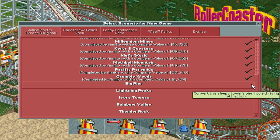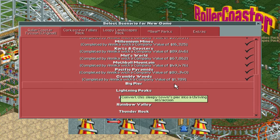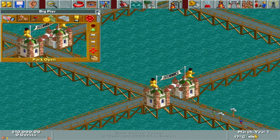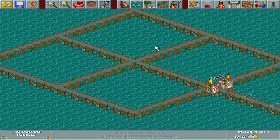Hello roller coaster enthusiasts! Welcome back to Roller Coaster Tycoon - we are very close to the end of the list. Today we are taking on Big Pier, where I have to have 600 guests at the end of year two with a park rating of 600. That shouldn't be super difficult except that we're building entirely over water, as the name Big Pier may suggest.